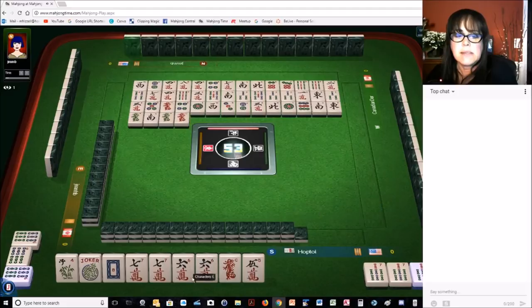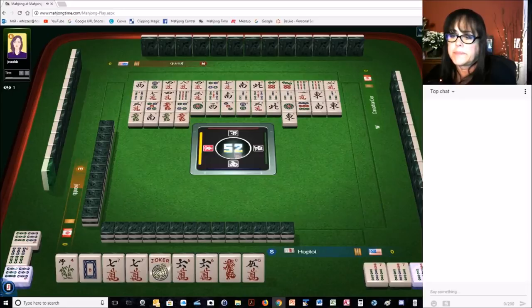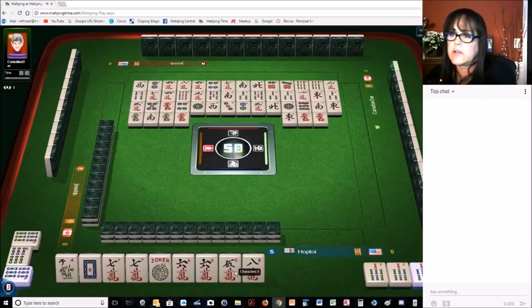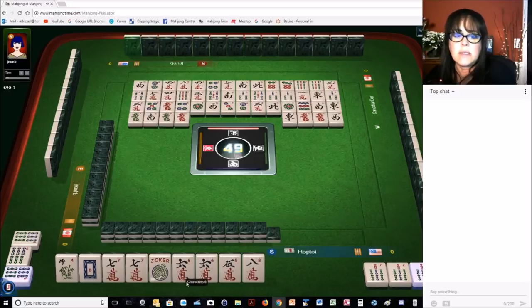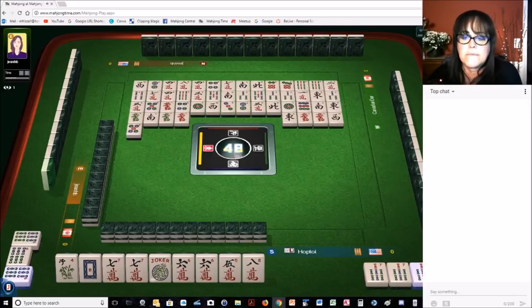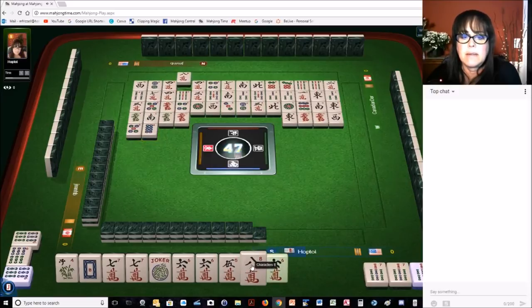Let's commit to like numbers with sevens and dragons. The sixes will be joker bait. We can kong. So we need another joker though because there are two seven cracks out. There's one eight crack out, no five cracks, and the six cracks are not out yet either — so those are all good potential joker bait tiles.